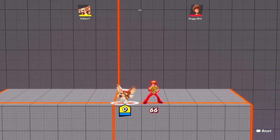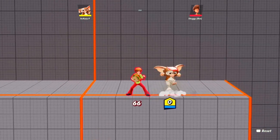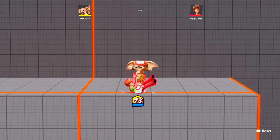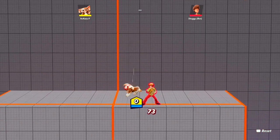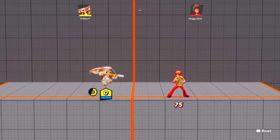Then in the air you got a swipe, you got a punch that you charge, and you got three kicks that you can also charge. Your neutral is also the arrow, still in the air.